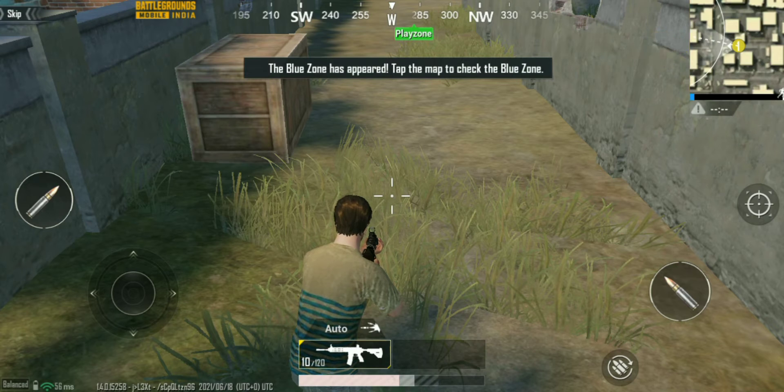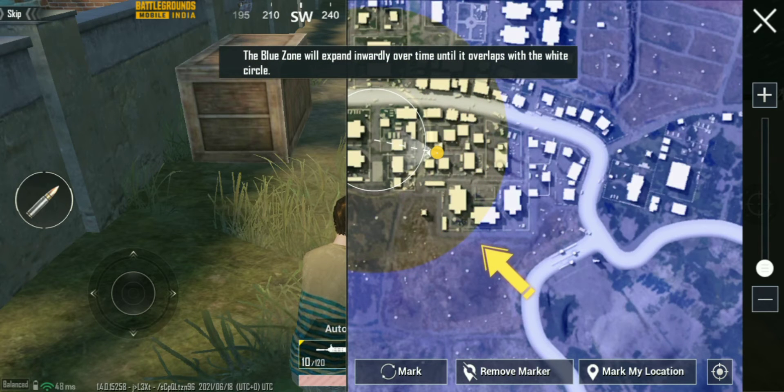The blue zone has appeared. The blue zone will expand inwardly over time until it overlaps with the white circle.